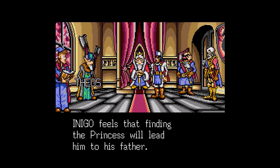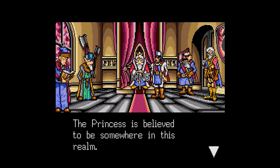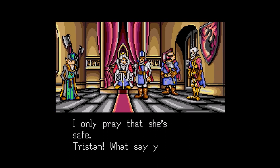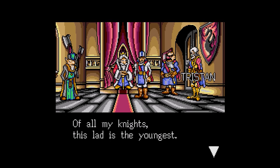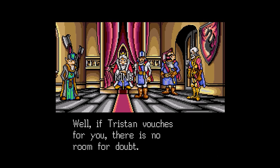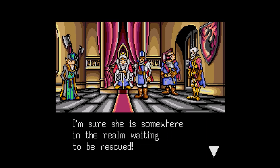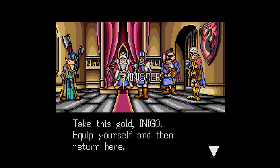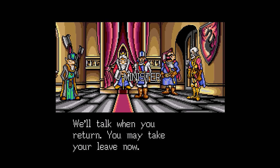'Inigo feels that finding the princess will lead him to his father. Thus he came to me and offered his services. The princess is believed to be somewhere in this realm. I only pray that she's safe.' The king says: 'Of all my knights, this lad is the youngest, but he is second only to his father when it comes to sword play. Well, if Tristan vouches for you, there is no room for doubt. Inigo, bring back my daughter. Take this gold — equip yourself and then return here.' Inigo receives 200 gold pieces.